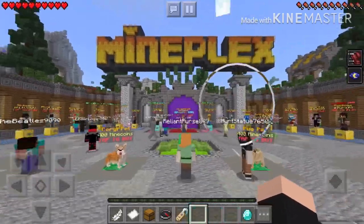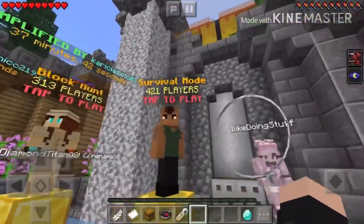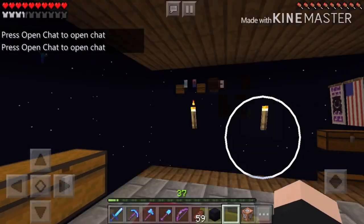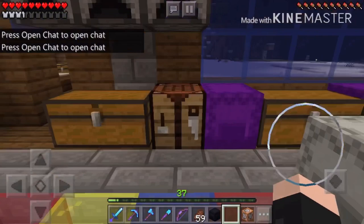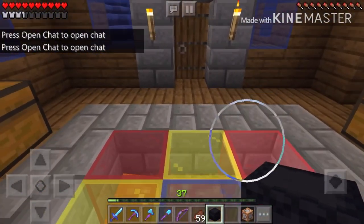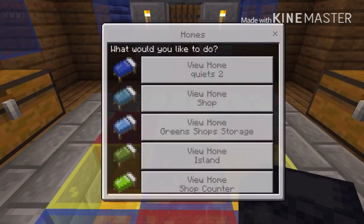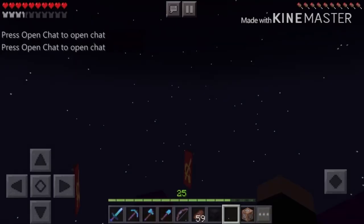Hey guys, welcome to my channel. Today I will be teaching you how to dupe in Mineplex survival mode. What you have to do to duplicate in Minecraft is use the shulker box method. So look, when you teleport to any place, look at the top — it says 'survival.'